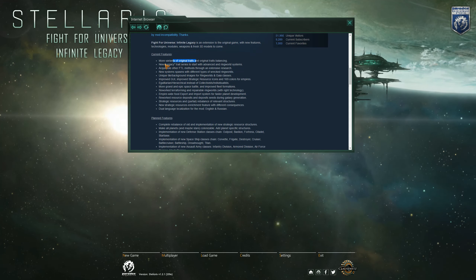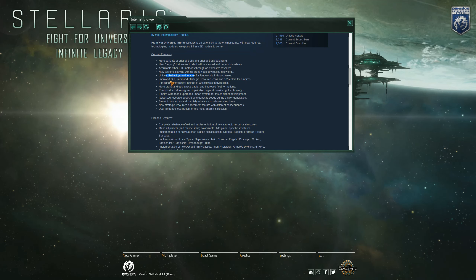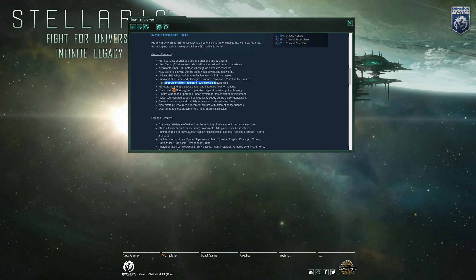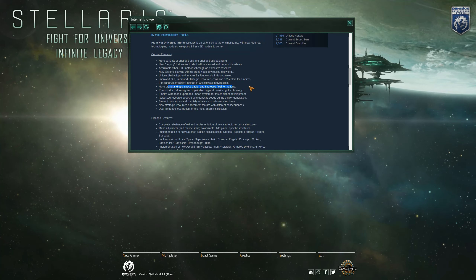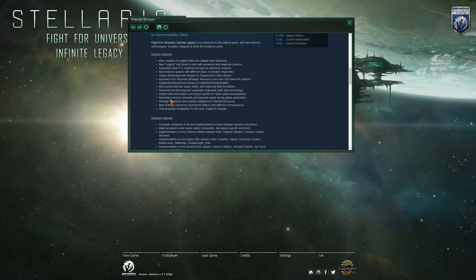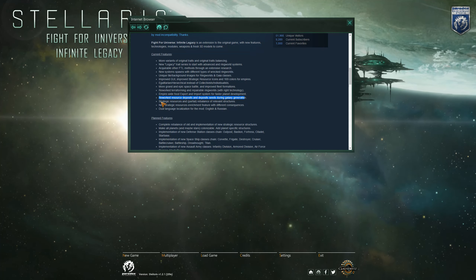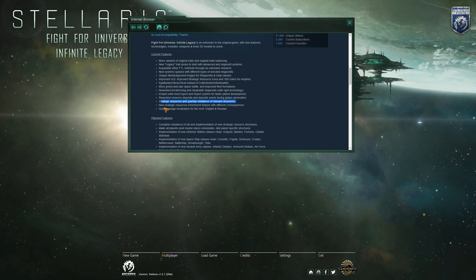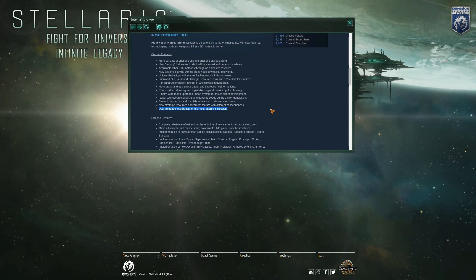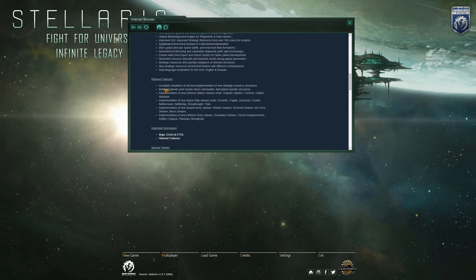New features include: variant original traits, legacy traits, acquire FTL methods, system spawns with different types of wrecked ring worlds, unique tile backgrounds, improved GUI, egalitarian and hierarchical instead of collective and individualist, more grand and epic space battles, improved fleet formations, reworked terraforming, empire-wide food export, reworked resources, deposits and deposit seeds during galaxy generation, strategic resources and partial rebalance of relevant structures, new strategic resources enrichment feature with different consequences, and dual language localization for English and Russian. They plan on adding more things in the time to come.